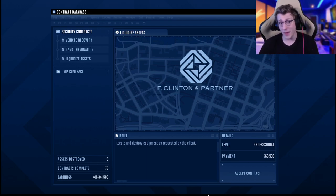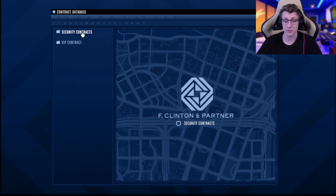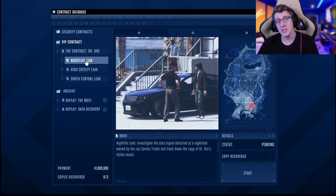Those are the good ones. For bad ones, we have liquidized assets — that one's pretty poor because you have to tail somebody for about two minutes, then go inside a building, plant a bunch of charges, and leave. It's kind of boring and painful; I wouldn't suggest doing it. The other really boring one is asset protection — you essentially just guard a bunch of assets while people try to blow them up. It takes like 10 minutes; it's an absolute waste of time. Don't do it. As you can see, I've made over $16.3 million with my agency — some passive, some through security contracts, and a lot through VIP contracts. Still, it is a crazy good business.